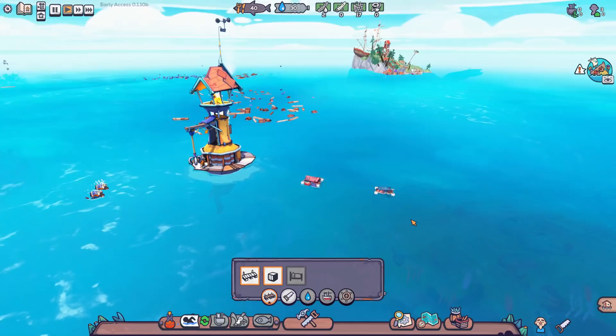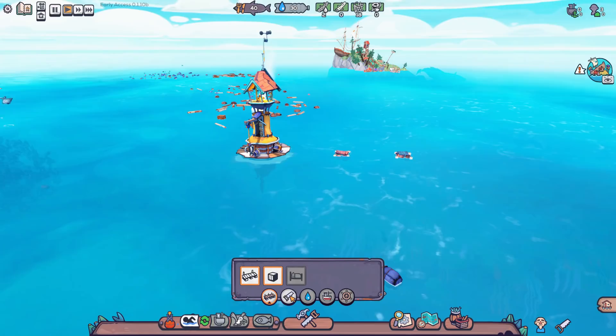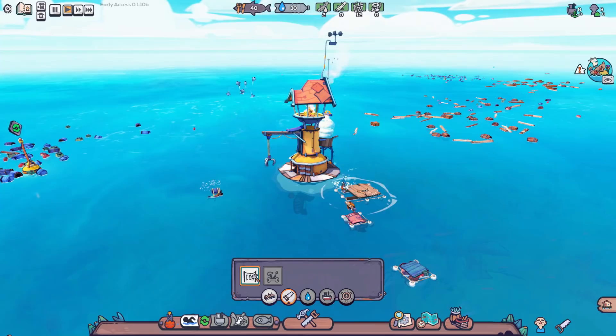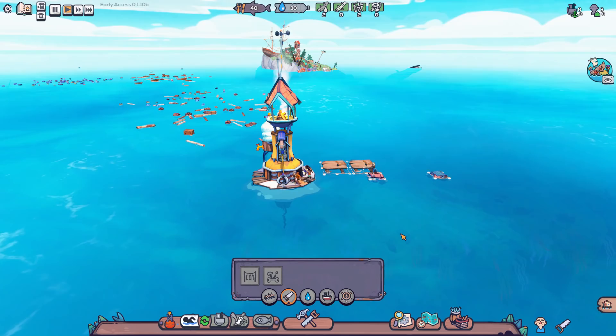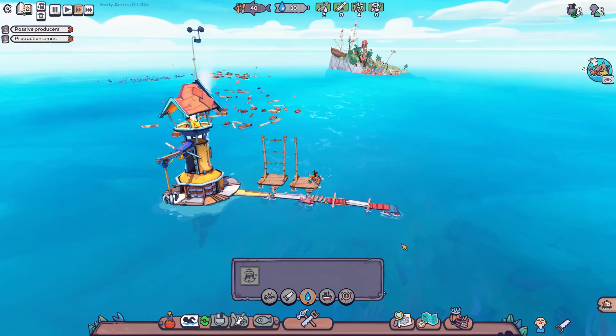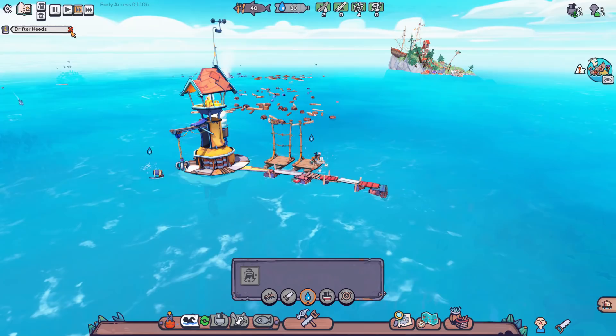From over here we can build storage, and I should probably build some drying racks too because we need dry wood to make certain things in this town. We'll make a couple of drying racks so we can get dry wood, and ultimately when we get fish we'll be able to dry those as well, but we're gonna need a boat before we can do that. Our first drying rack is finished — let's set it up to work on wood since we don't have any fish yet.